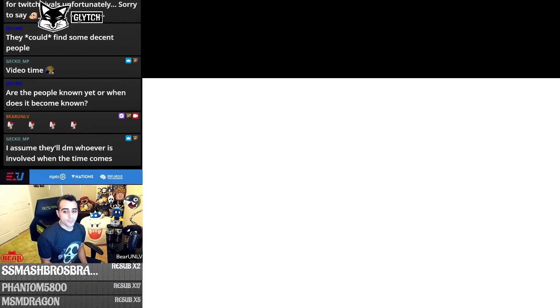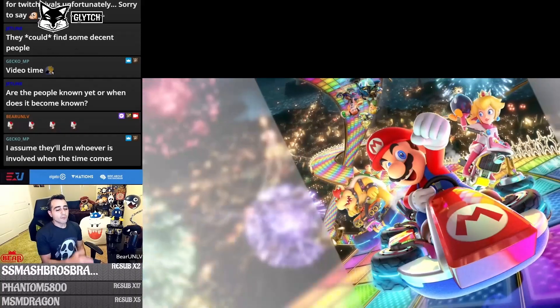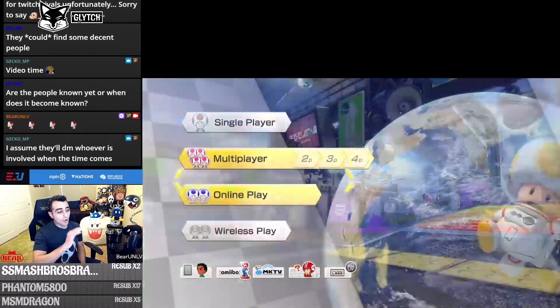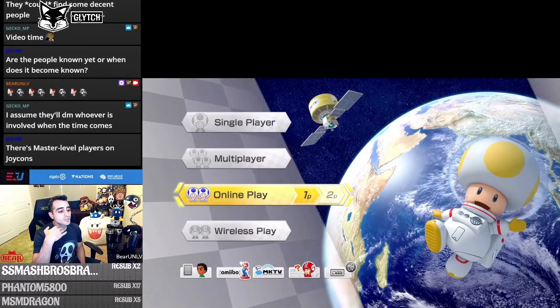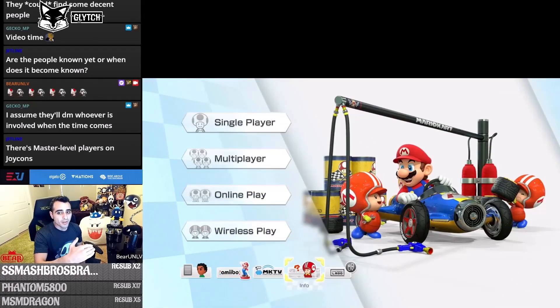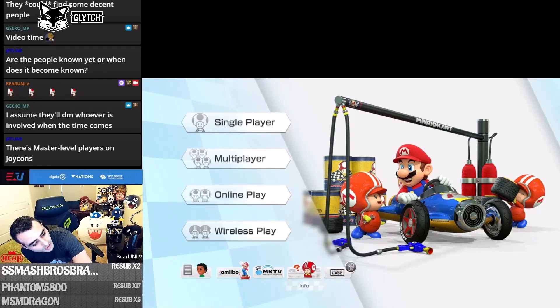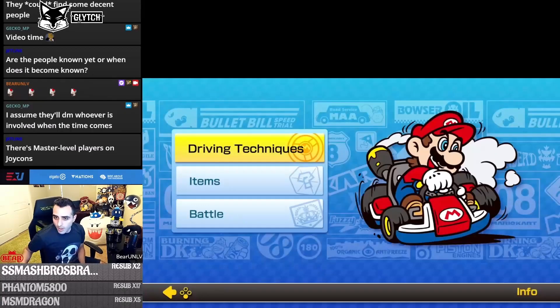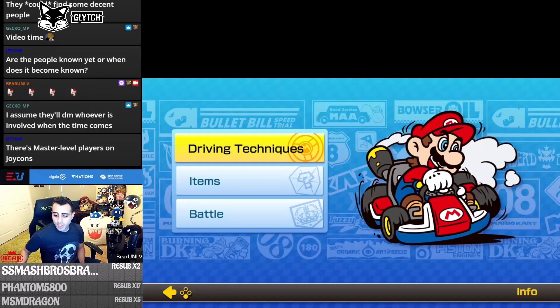Really important: before you do anything, don't go online. Go all the way down to the bottom of the home screen to the Info section. Go into Info and you'll see driving techniques, items, and battles. Go to driving techniques first — this is basically your in-game manual and it covers a lot of really important things.